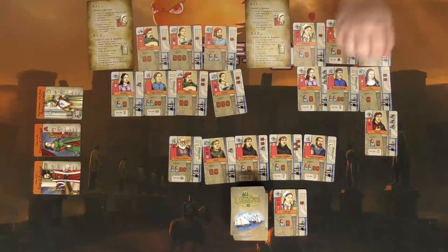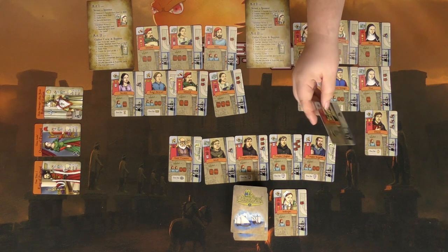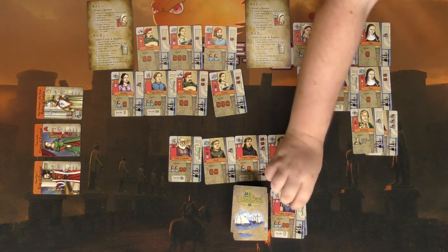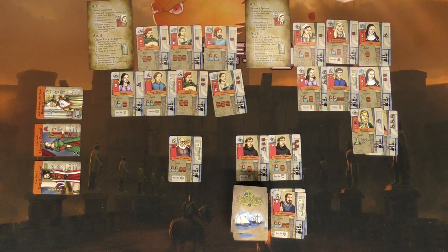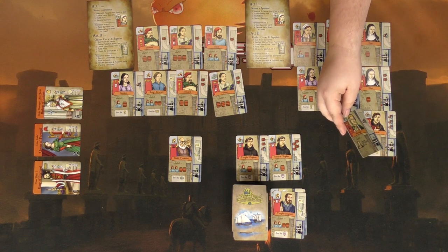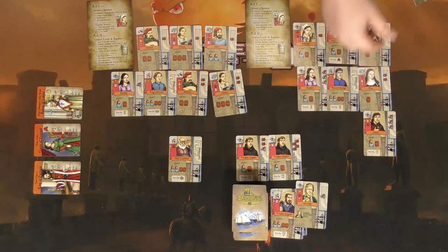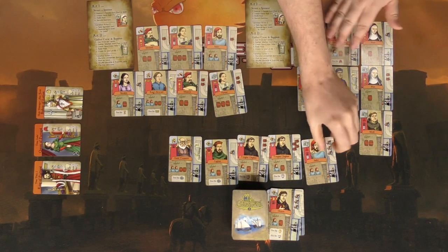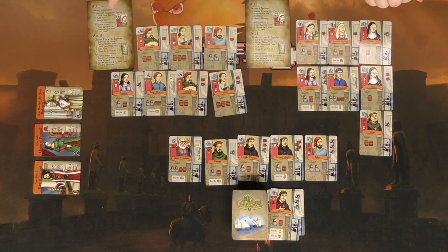Grant takes one from the deck and discards, then takes another. At the end of your turn you discard down to seven cards. He discards one of the king cards. No king symbols come out — I still need two scrolls. I've got four scrolls and five maps, so I still need two scrolls for the King.